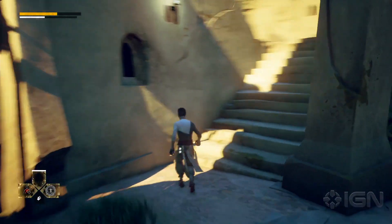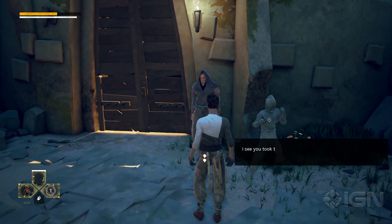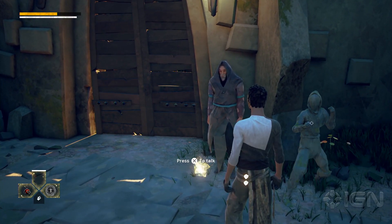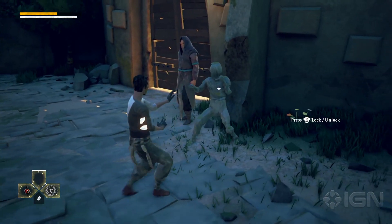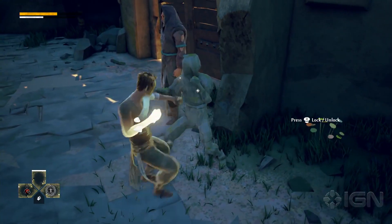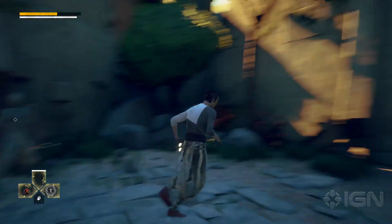The first mechanic I'm going to show you is what we call flowing attacks. The concept is you need to be attacking at the right timing. I'm looking at this statue and I'm going to attack at the right moment. When I see my character glowing as I attack, it means I did a good flowing attack.